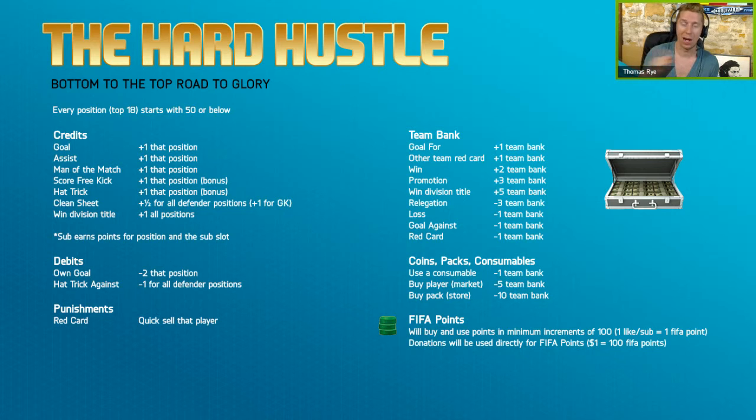A clean sheet gets one for the goalkeeper and all the defender positions get a half. Winning the division title bumps up the entire squad, including the sub position, by one. If a sub comes on during the game, he will score points for his position that he's playing and also for that sub slot. My thoughts are that all my subs to start out have to be 50 or below — I can't bring on Messi after the first minute. My subs have to fit into the slot they're coming into, matching that sub card cap.